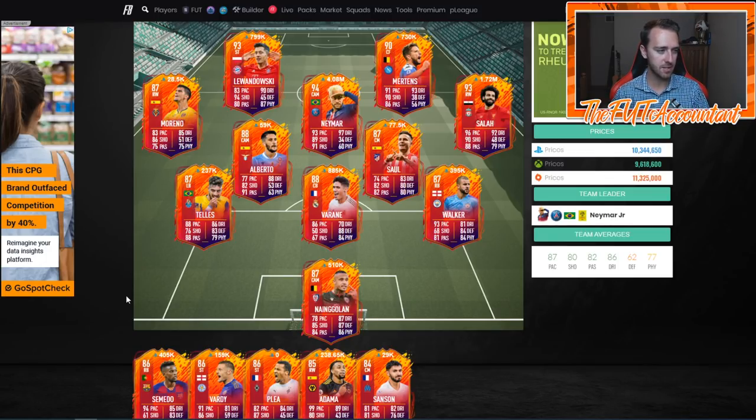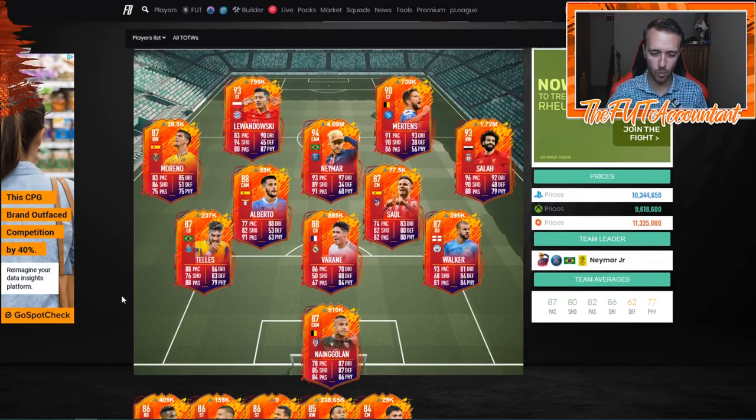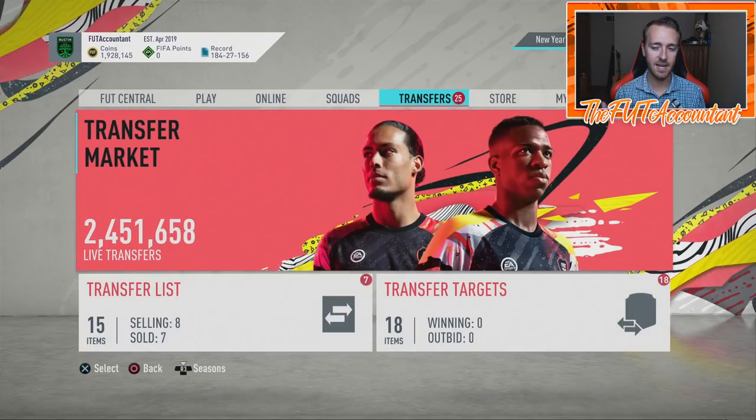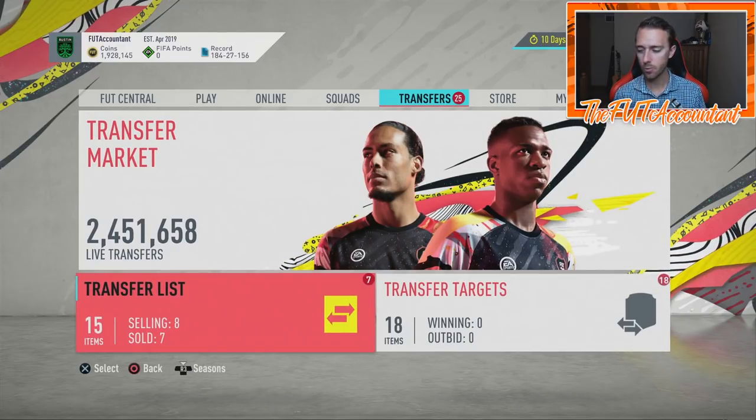We'll talk more about this in tomorrow's video — looking at Thursday flips. Thursday is a big day: these cards get packed during rewards, then go out of packs soon after, and a lot of people want to buy them. If we do get more pack supply SPCs, watch the prices on these cards. There could be panic selling before Thursday from people who know prices might drop, so that could be a time to pick them up.